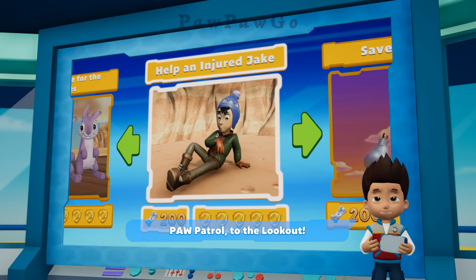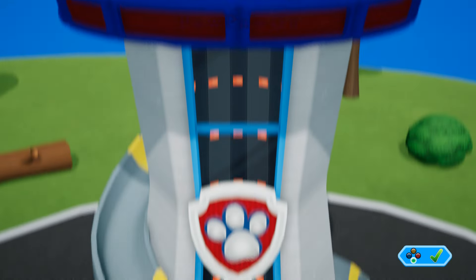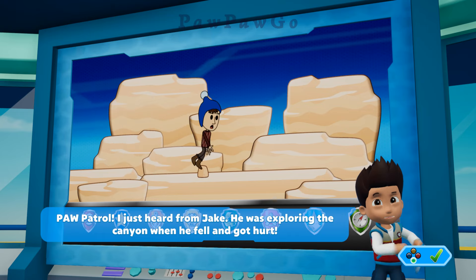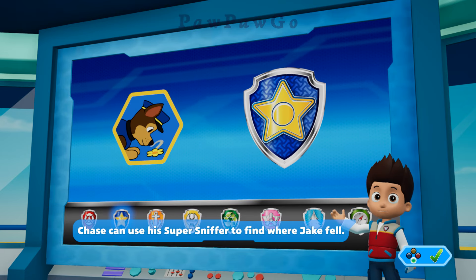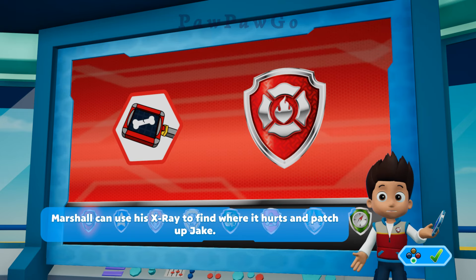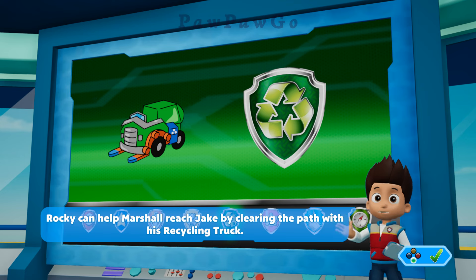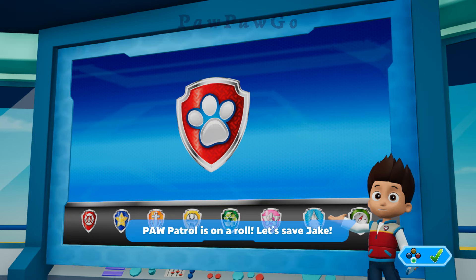Help an injured Jake. Paw Patrol to the lookout! I just heard from Jake — he was exploring the canyon when he fell and got hurt. Chase can use his Super Sniff to find where Jake fell. Marshall can use his X-ray to find where it hurts and patch up Jake. Rubble can make sure the path is clear using his digger. Rocky can help Marshall reach Jake by clearing a path with his recycling truck. Paw Patrol is on a roll. Let's save Jake!